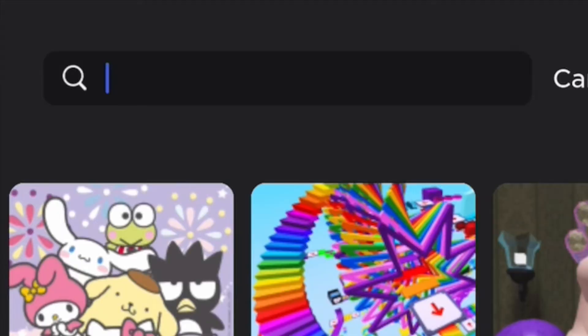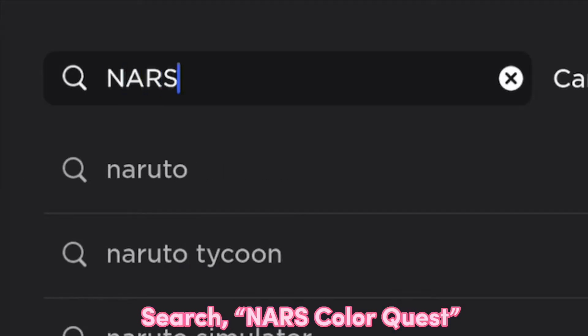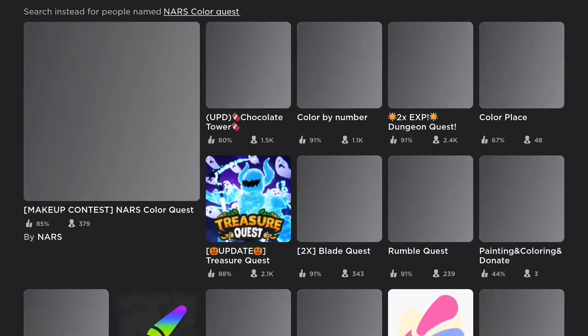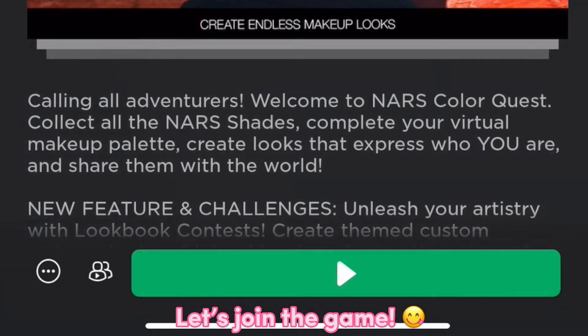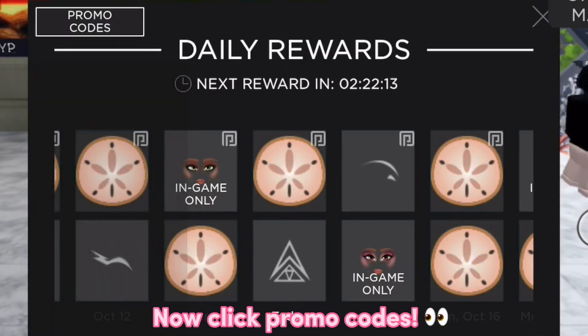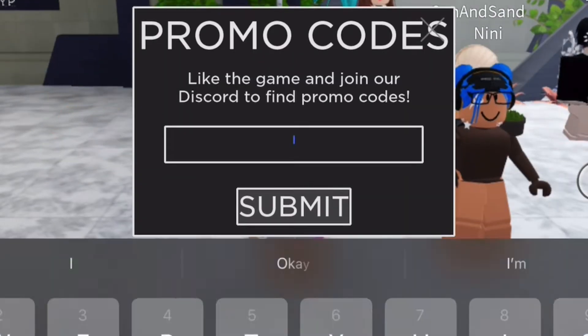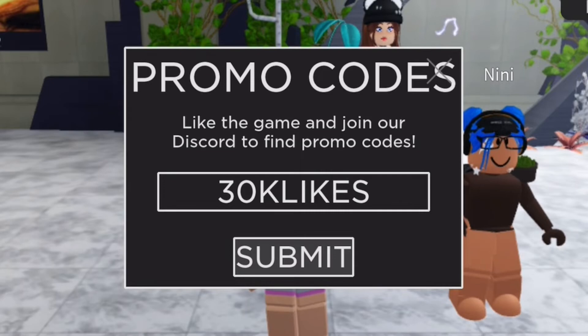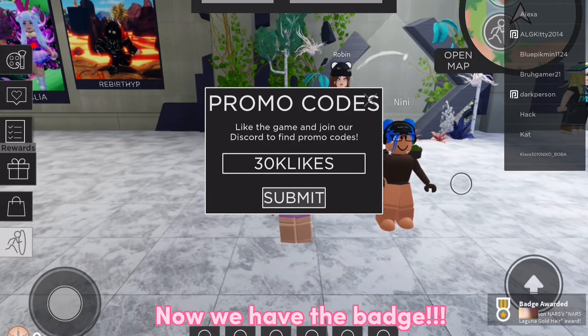To get the first free item, search up NARS Color Quest. Let's join the game. Click on the gift box. Now click promo codes. Type 30 clikes in the box. Now we have the badge.